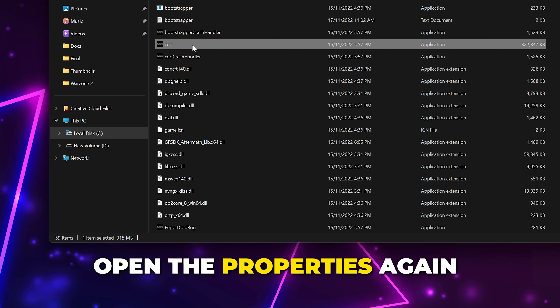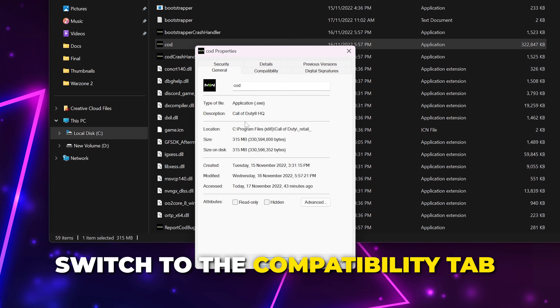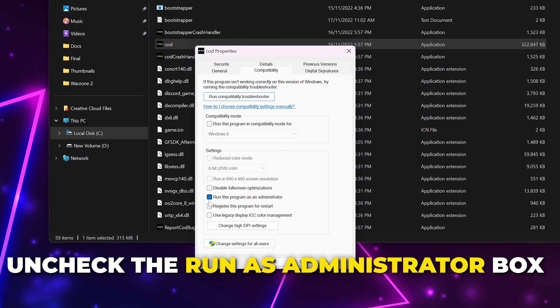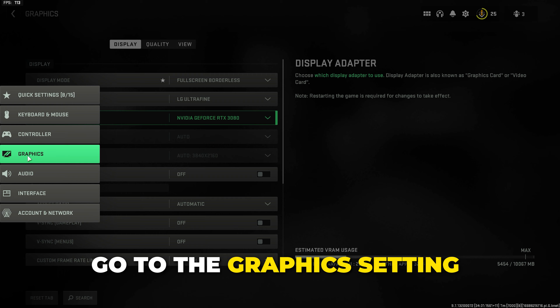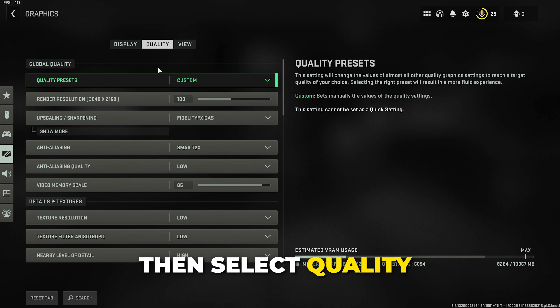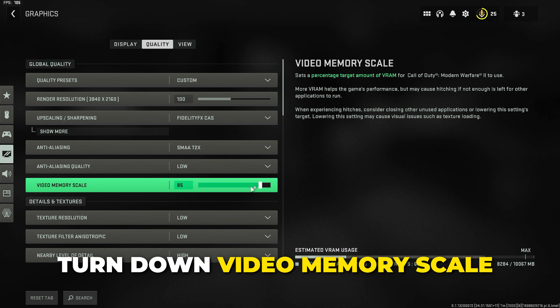If the game still crashes, then open the properties again. Switch to the Compatibility tab, then uncheck Run as Administrator. Apply, then click OK. Another solution is to go to the in-game graphic settings, then go to Quality. Find the Video Memory Scale option and turn it down.